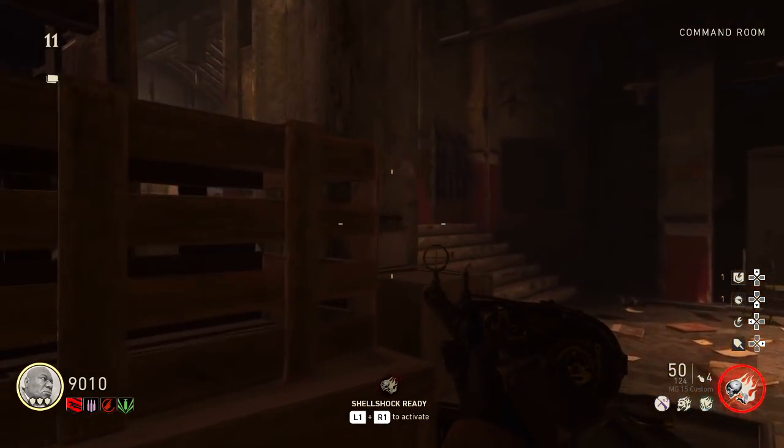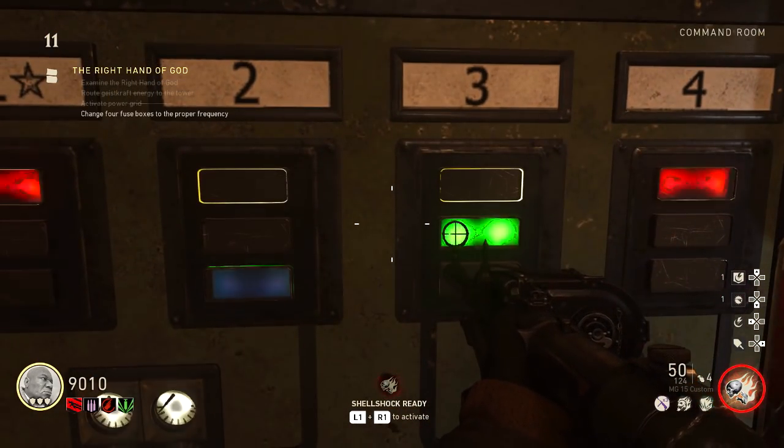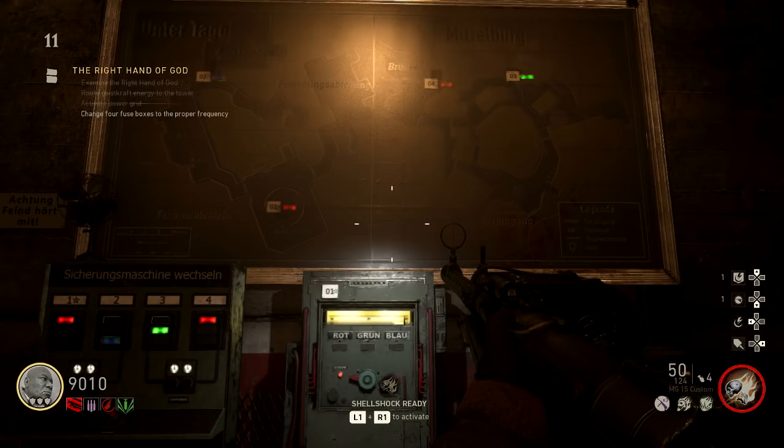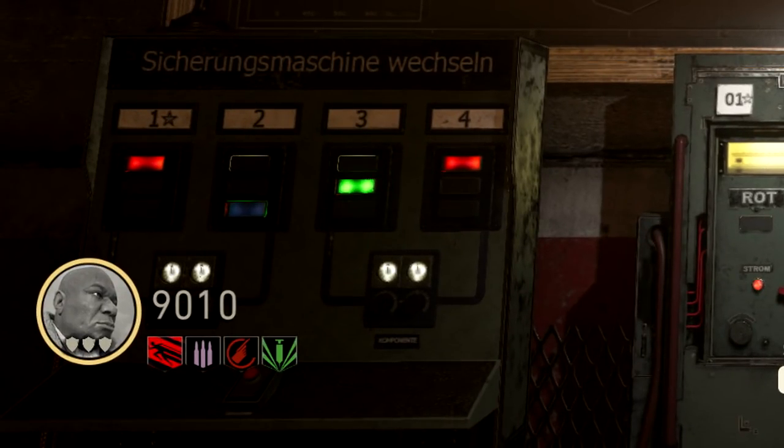Right across from where you picked up the tesla gun is a fuse box. Open up the panel and it's going to show you four numbers — one, two, three, four — and they're all going to have a different color.